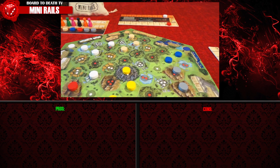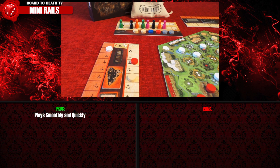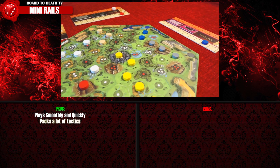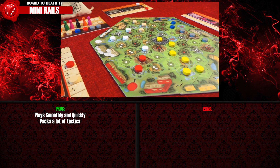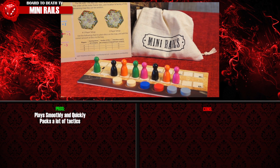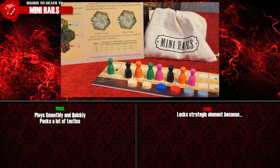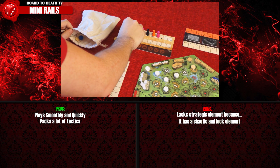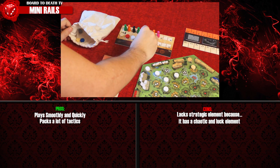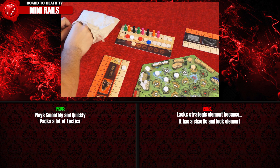Total the value of each stock you own, and the player with the most wins. Mini Rails is a light, small game that I would actually class as a filler. It plays fairly quick and smoothly and does pack a lot of tactics. That said, interestingly enough, there is actually a lot of chaos going on — from other player actions to what discs come out — to make it strategically viable. Even with all company discs having been placed in the bag equally, the luck factor may have you see too many or not enough in one given round, so it's really hard to plan for that.